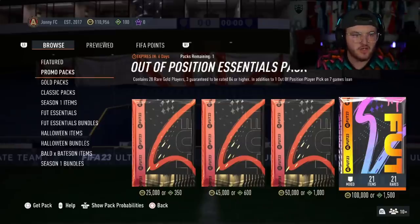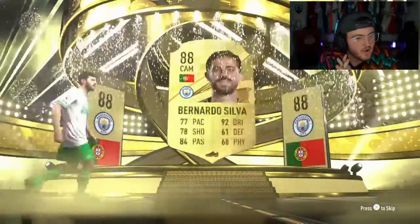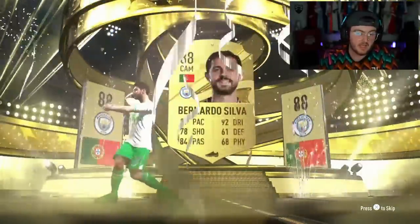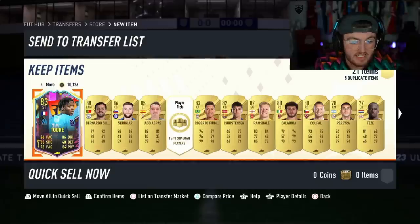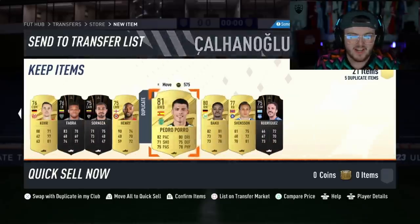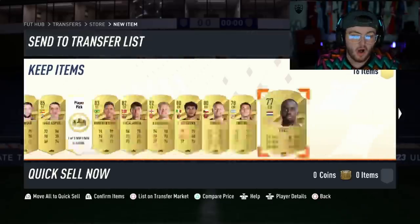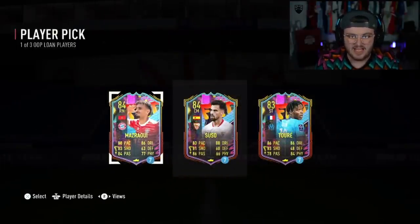Let's open up some more essentials packs - we've got Johnny's essentials pack next. He wants to open it with 100k coins, taking up almost his entire coin balance. We need something good here EA. It is a walkout - Portuguese striker, Bernardo Silva, 88 rated. We do get ourselves an out of position card in Toray. 88 Bernardo Silva, 86 Screening out, 85, 84 Kalhanoglu. I don't think you're making the 100k back, but you've made a decent chunk back. That's a bad loan player pick right there.